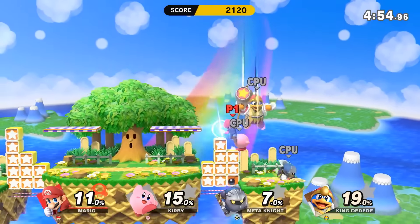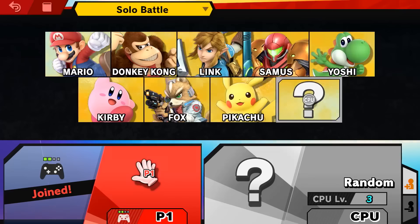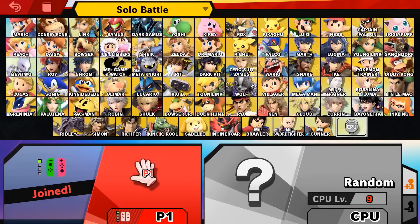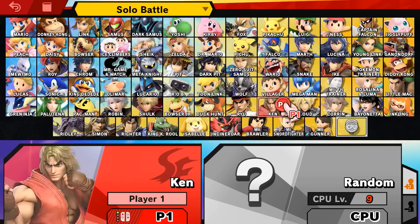When starting Super Smash Bros. Ultimate, you'll find that unlike previous iterations, only the original eight characters are unlocked, and you can also create Mii Fighters. As for the rest of Ultimate's roster, you'll need to unlock them if you want to play as the other new and returning characters, and there are many ways to do this.